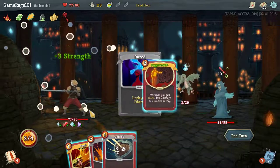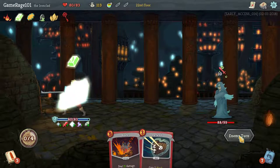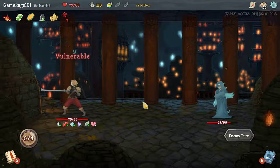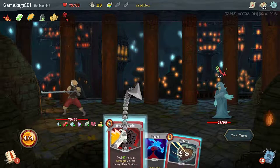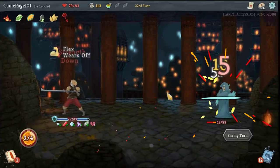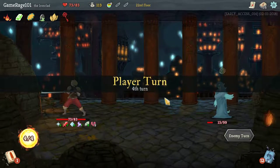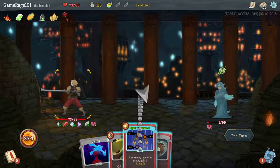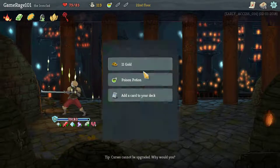I do 10 damage every time — that's so good. Flex, Heavy Blade. I'd only gain five, so let's not. I'm going to take a little bit more damage than I wanted to, but he is dead no matter what. All I've got to do is Thunderclap. He is dead because I'm going to gain block and he's going to get hit by the block. That's insane — this synergy is insane.